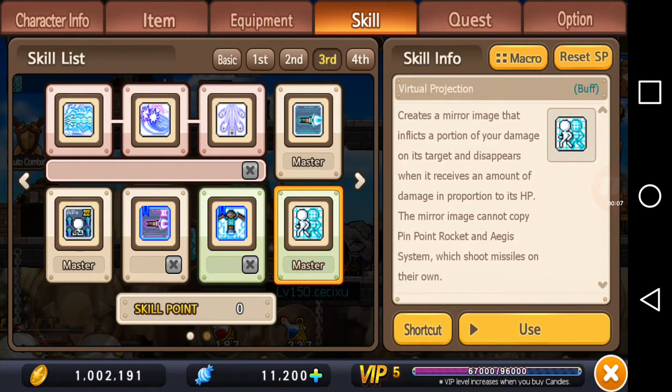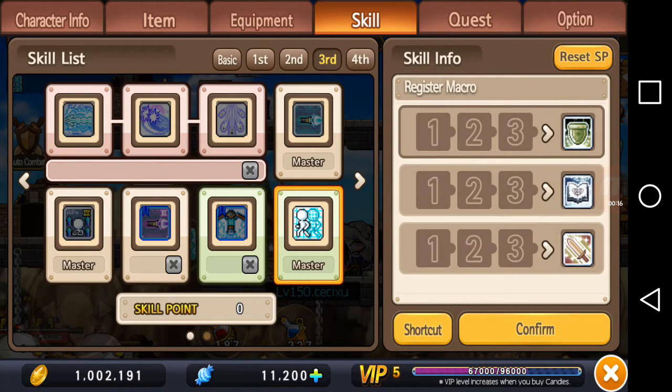Here I will show you how to set up a macro. You want to select a skill that has this macro function and press it. For example, we want to set up this buff along with another skill. So let's select this buff and then put it in the number one slot. That number one slot means that it will be casted first.